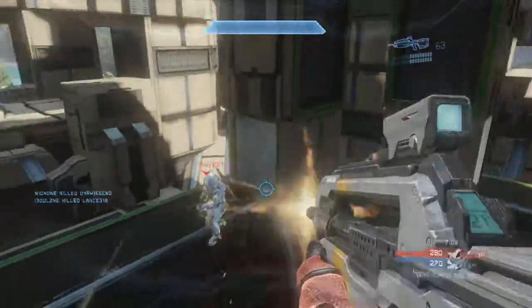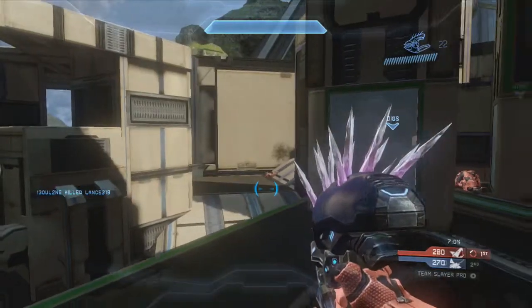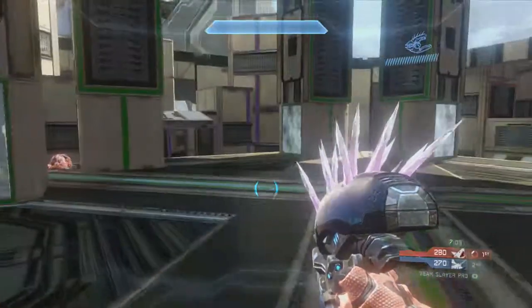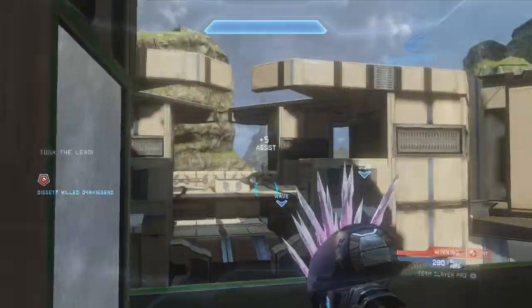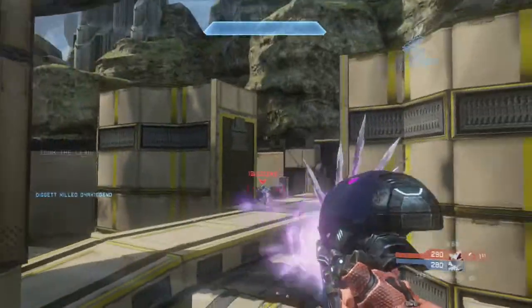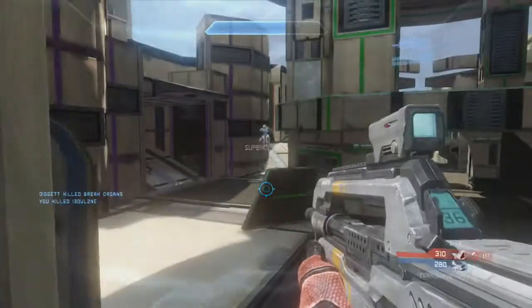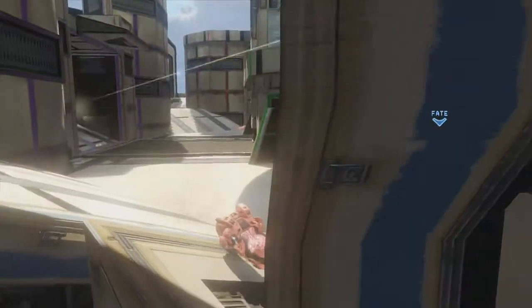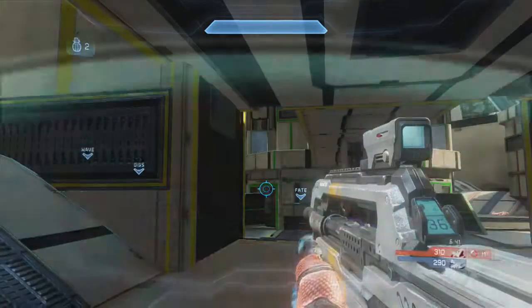Contest has the rail, but I end up weakening him enough. I don't want to drop down on him because he could just run away - and chances are he would - leaving me shot in the back and giving up the top mid power position. So you'll notice I'm just staying top mid, putting shots into people, picking people off, and trying to hold the middle of the map. Contest gets some good shots and ends up taking me out.